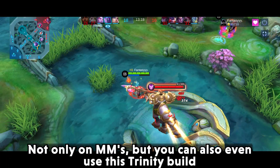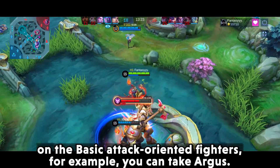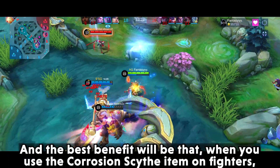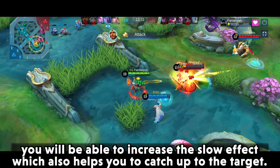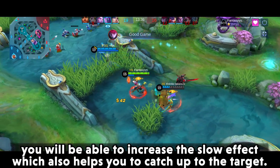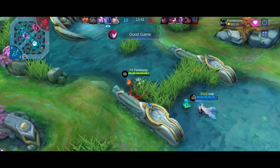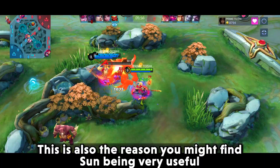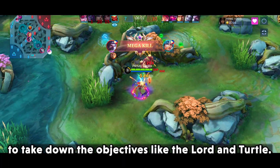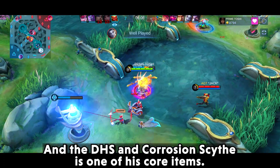Not only on marksmen, but you can also use this trinity build on basic-attack-oriented fighters. For example, Argus benefits greatly — when you use Corrosion Scythe on fighters, you increase the slow effect which helps you catch up to targets, plus you get the benefits of DHS and Golden Staff. This is also why Sun is very useful for taking down objectives like the Lord and Turtle, and DHS and Corrosion Scythe are his core items.